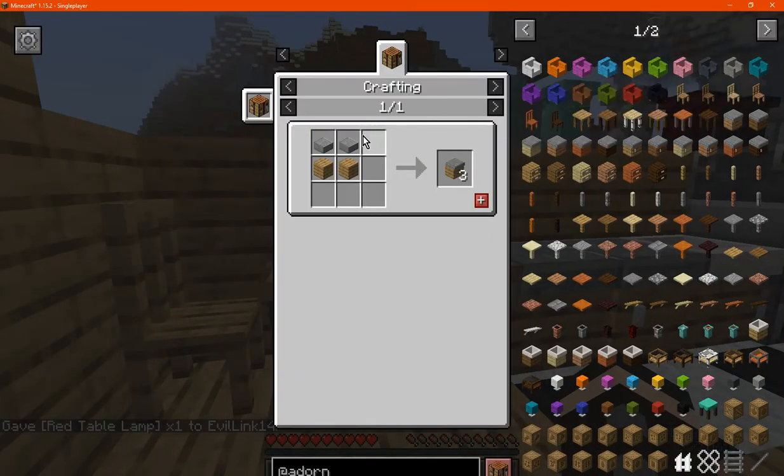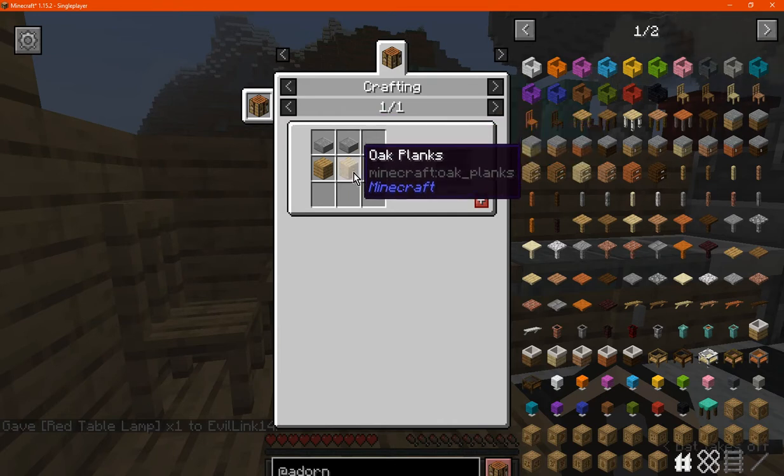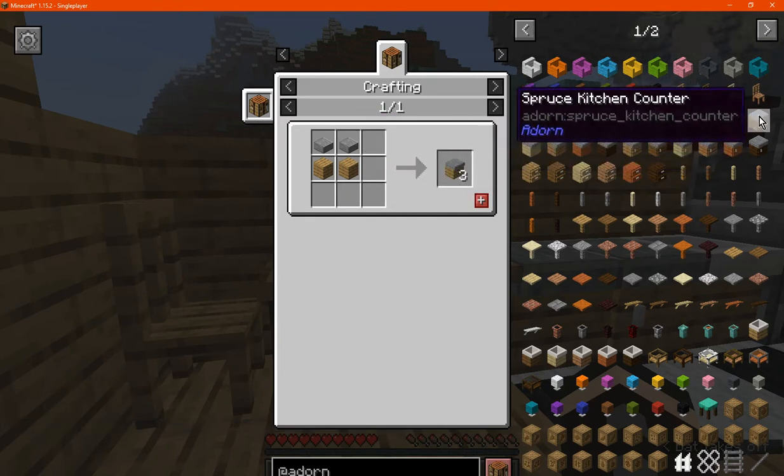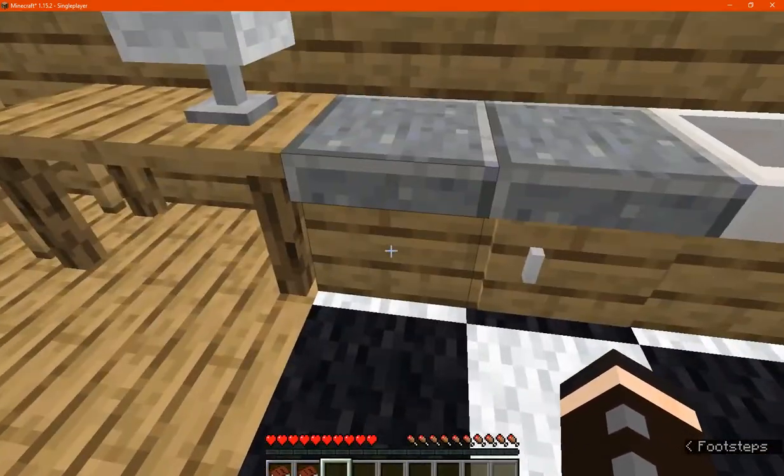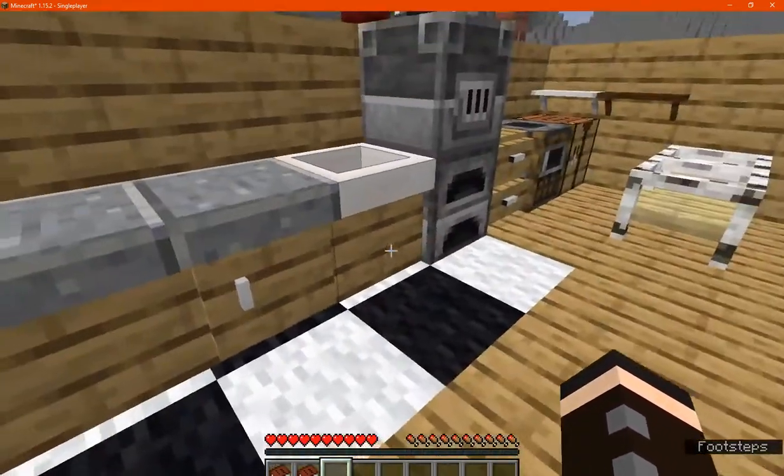You've got counters which are andesite slabs that are polished, and planks. There are many different types. You can put stuff on top of these, but there is no inventory access unlike the others.